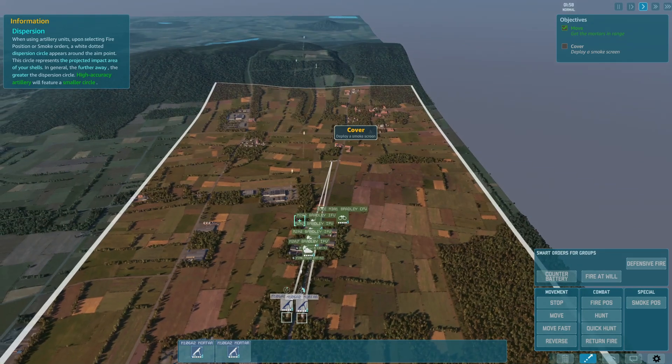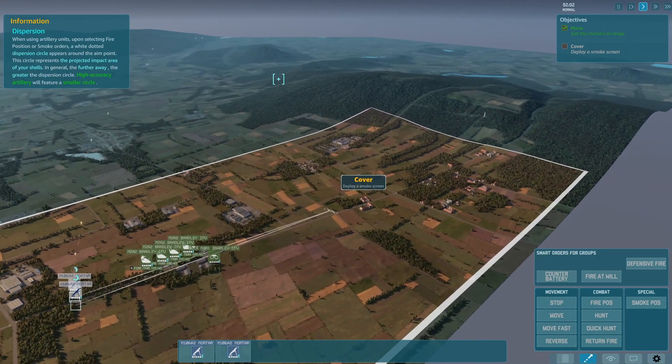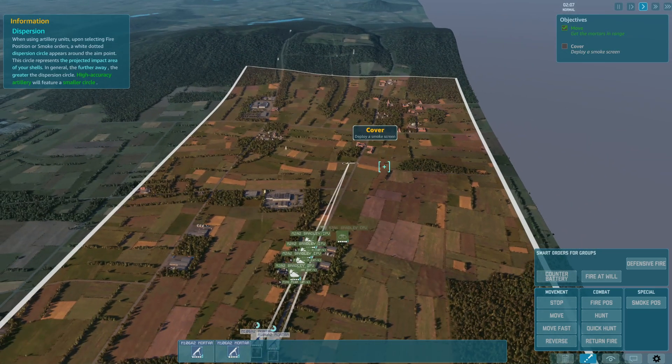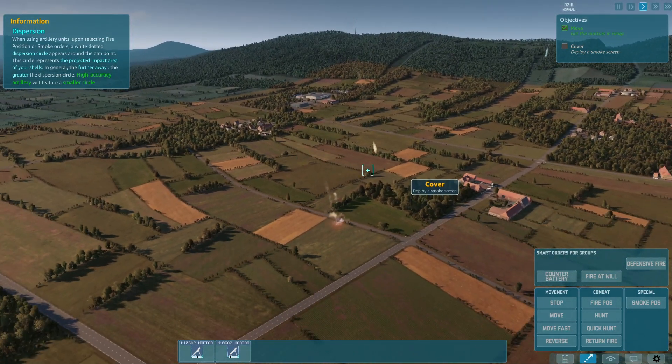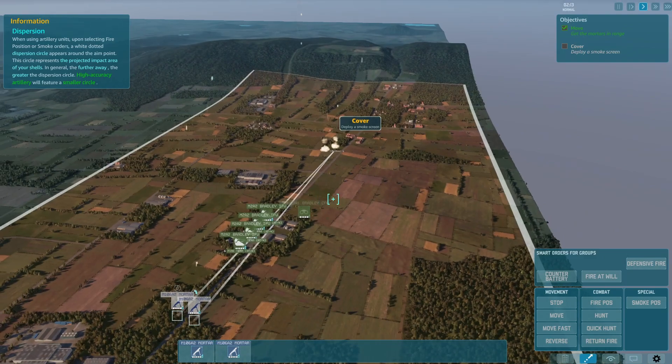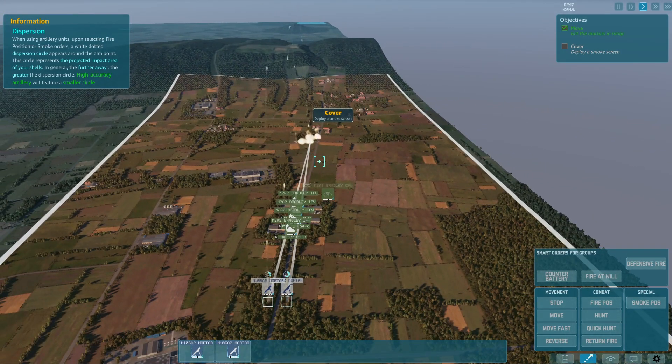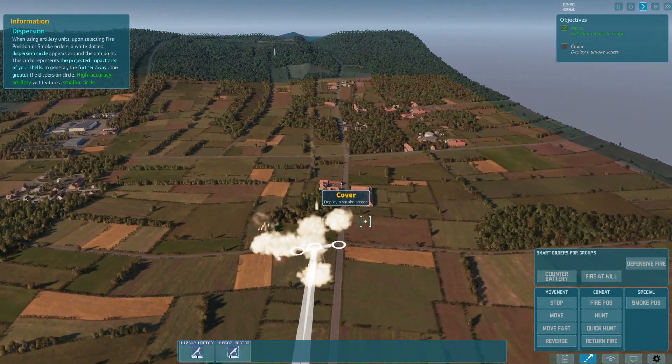Mortars have this big arc — it takes time for the rounds to land. Artillery fires at a lower angle, so artillery shells travel faster than mortar shells. I deploy the smoke screen now.